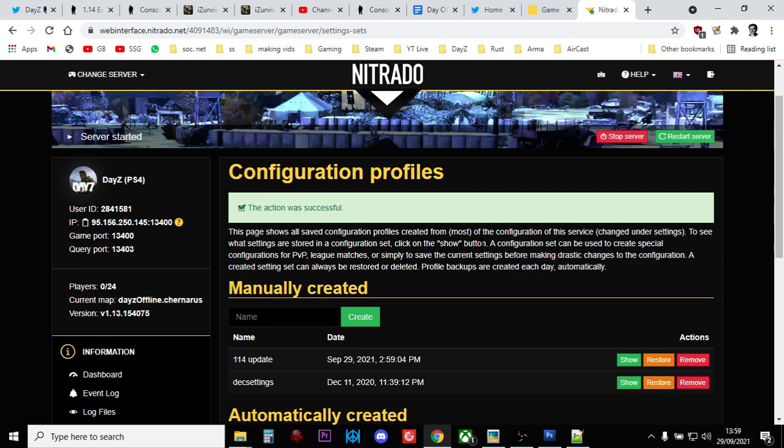So there you go, my friends. That is how you install 1.14 - how you update your XMLs to the 1.14 files. And that's how you check it: go into the file browser, go into your events file, look for that CONTAM event - the contaminated area event - because then you know you've got the new one and you'll be good to go. Hopefully that's useful. If it has been, hit like; if you want to see more, press subscribe. I'll see you again soon.